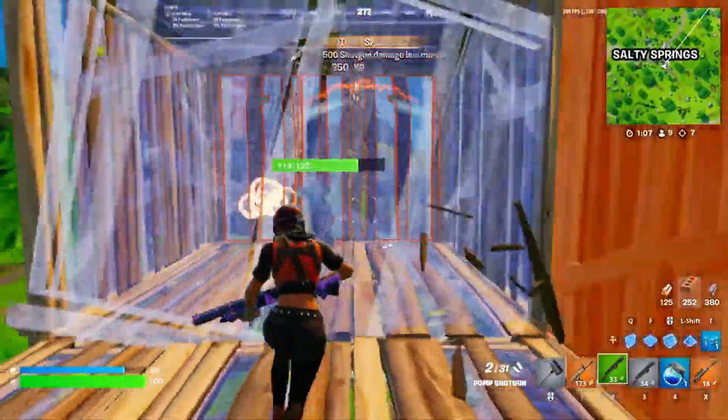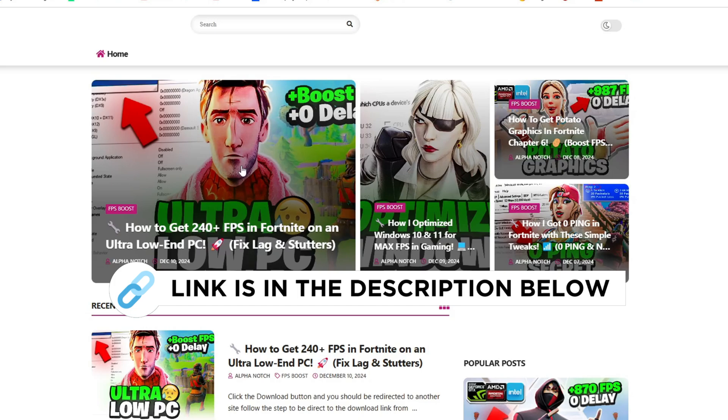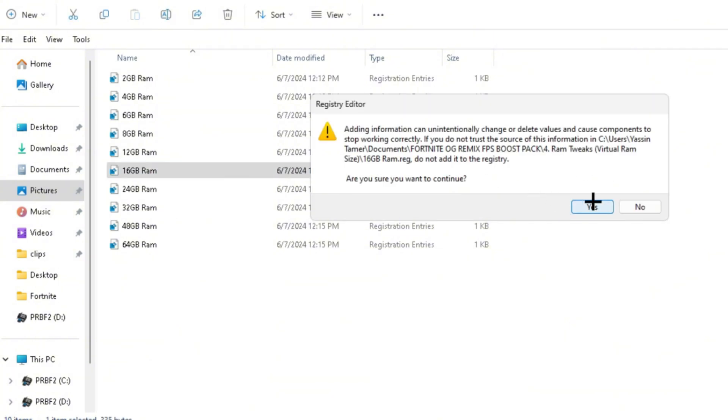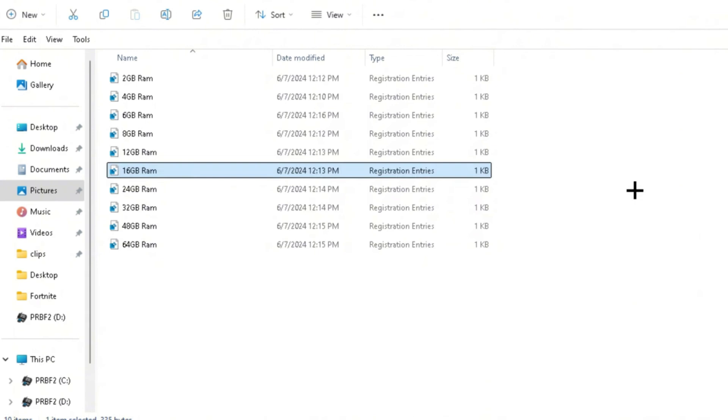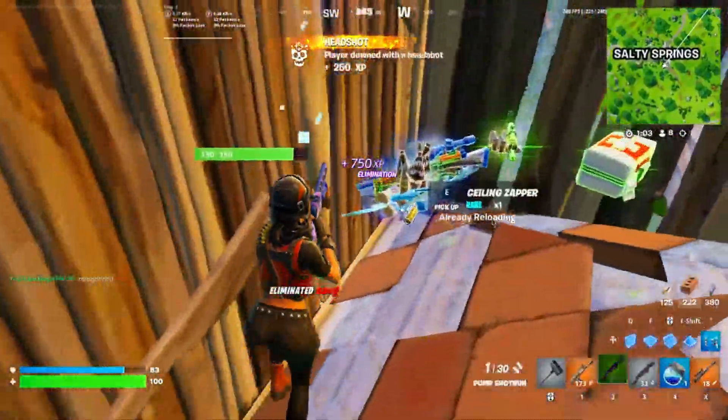Head back over to the FPS Boost Pack — you can get this file from my official website, link is in the description. Now you have the RAM tweaks. Select the amount of RAM you have, double-click, click Yes, then OK. This will apply some RAM tweaks by editing your registry files in order to improve your RAM performance.